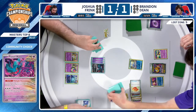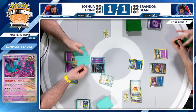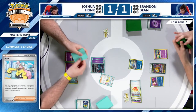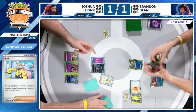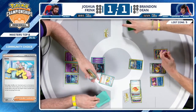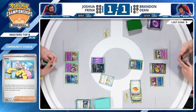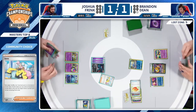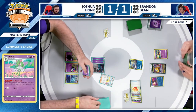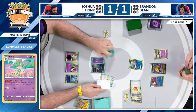Brandon had Boss's Orders and Prime Catcher in hand — the easy ways to clear out Flutter Mane. Brandon missed Colress's Experiment, tried with Poke Gear and failed. Now sees five fresh cards along with the top deck. This could be the avenue Brandon needs — and that fifth card is the Professor! Mimikyu gets discarded with refinement, Luxurious Cape and Gardevoir EX found.